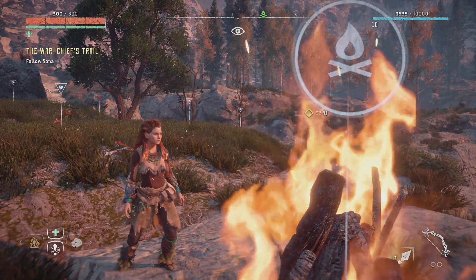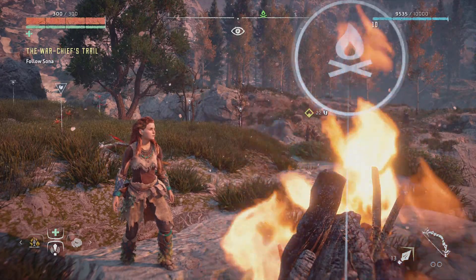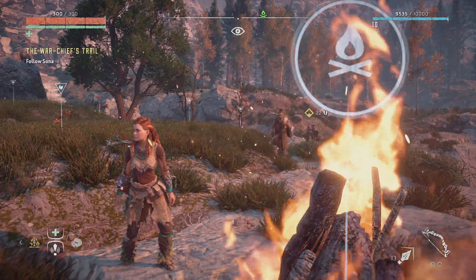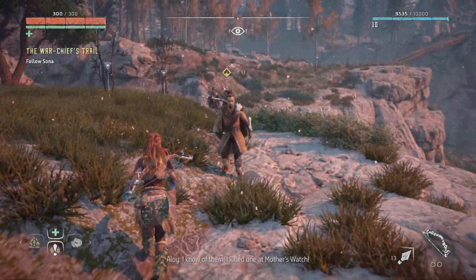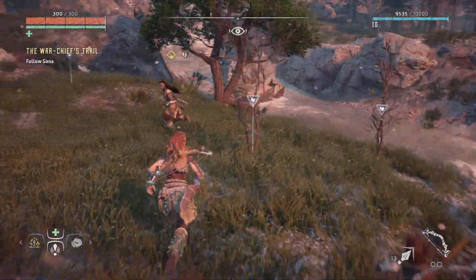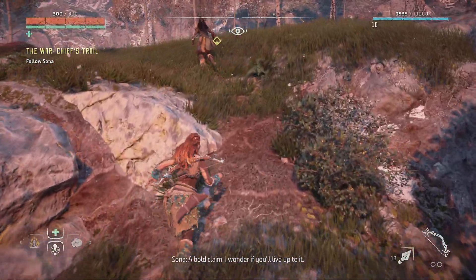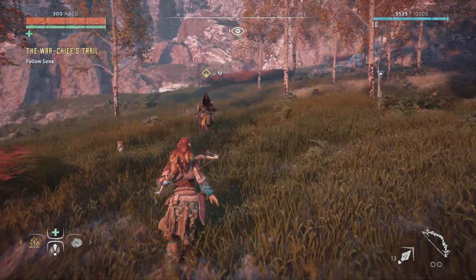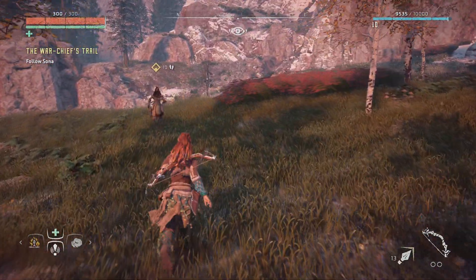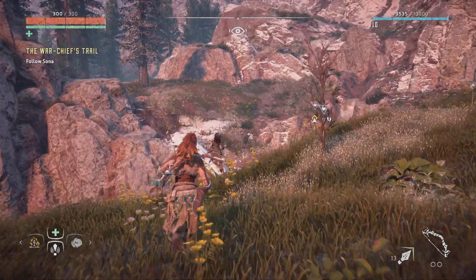Hello everyone, welcome back to another let's play of Horizon Zero Dawn. I'll just shut my door here. Where we last left off, we found Warchief Sona's party and we are just about to follow her now, to wherever she is going to take us. We also overrode our first Tallneck and got a nice bit of the map revealed.